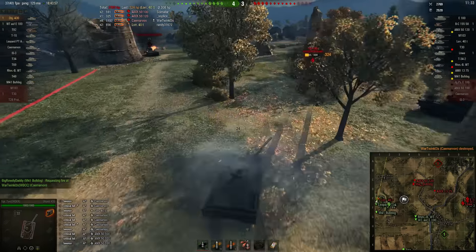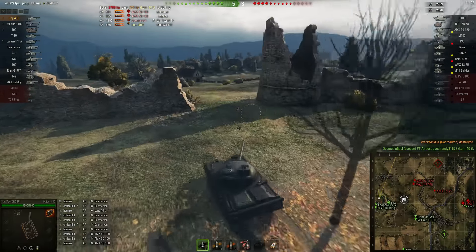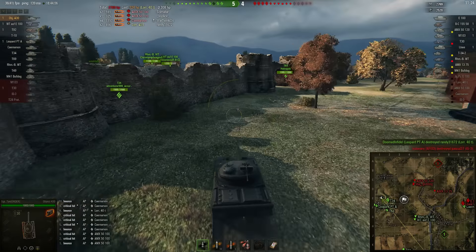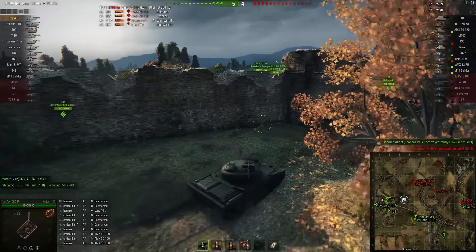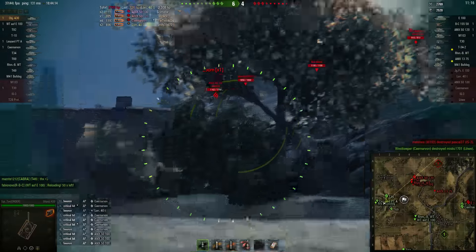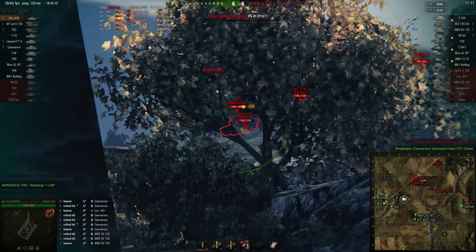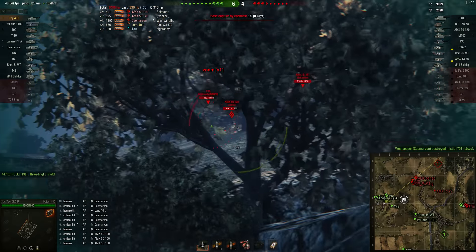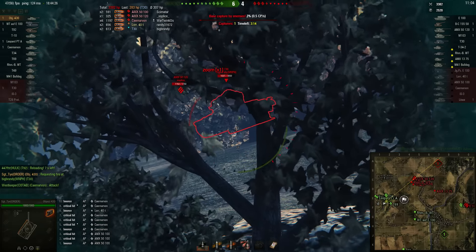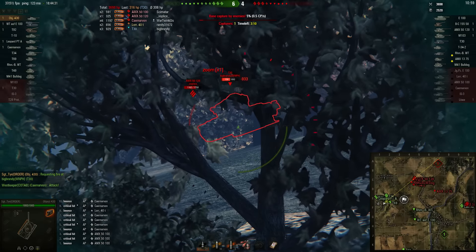Lorraine is in deep trouble right now. If that T5100 would have stayed behind and not gotten himself killed, maybe he and the Lorraine could have gone out and killed Ty. But that didn't happen — they fell there a little bit. T30 is up. The enemy team did not break the zero line just yet, and these guys were just caught with their pants down.